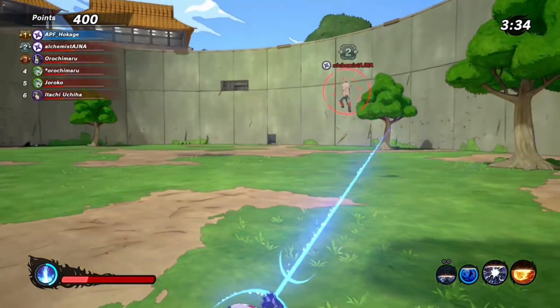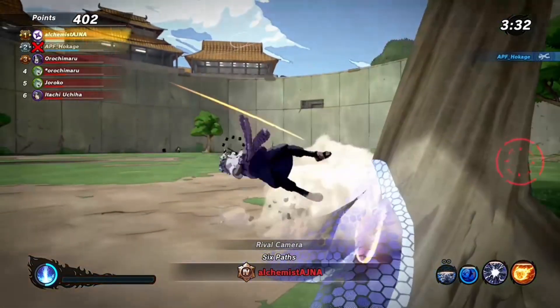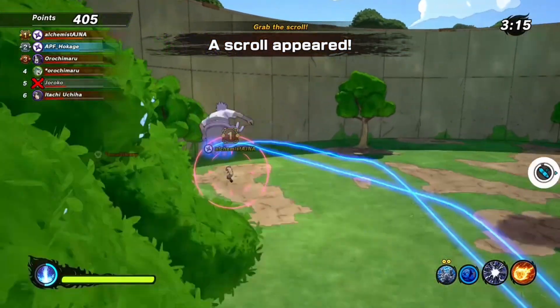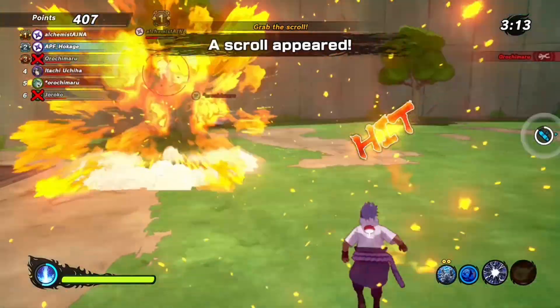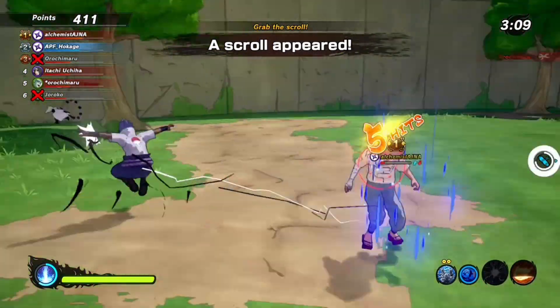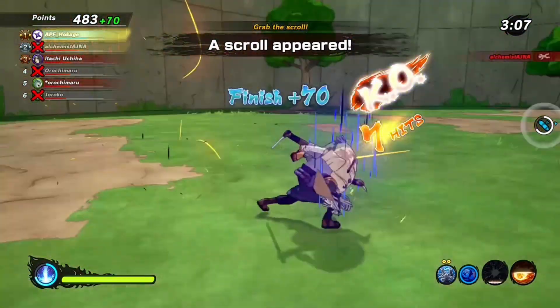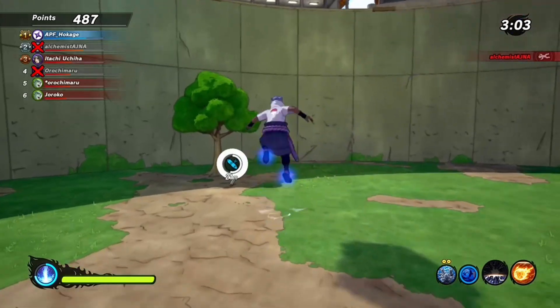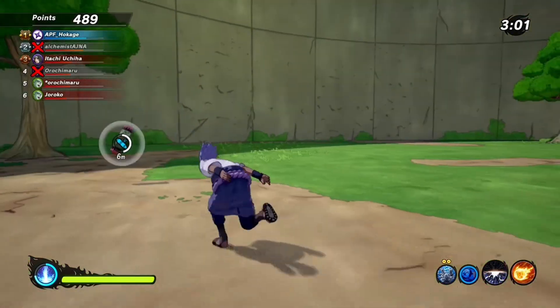I'm trash, not gonna lie — your boy is buns, missing another Fireball Jutsu. We're trying to throw kunais, swapping jutsus at each other. He threw three kunais at me in a row and got me out of there — some good stuff from him. But we are back in here and we are not going to let that slide. Hit him with a kick into a Chidori, slicing him out with our Kusanagi.